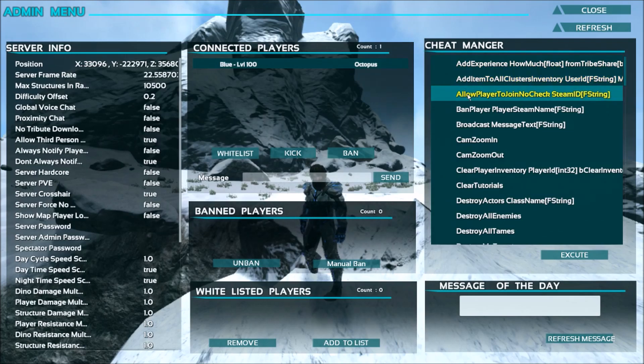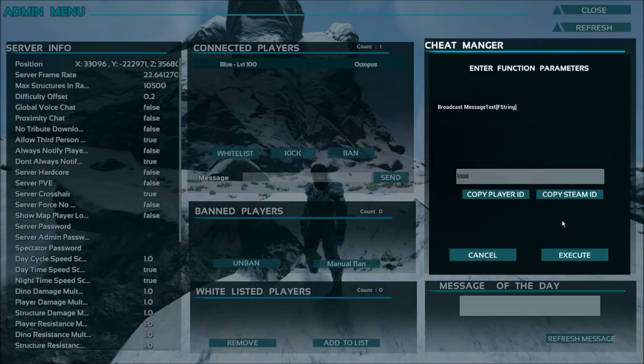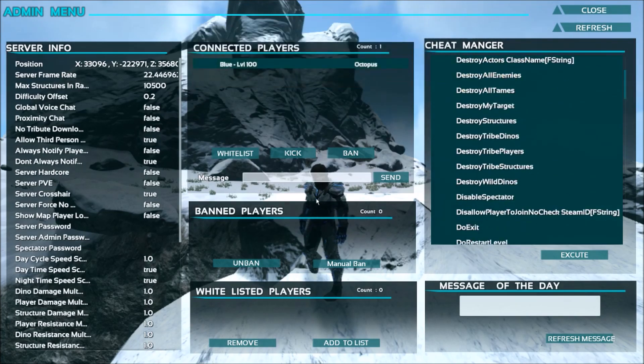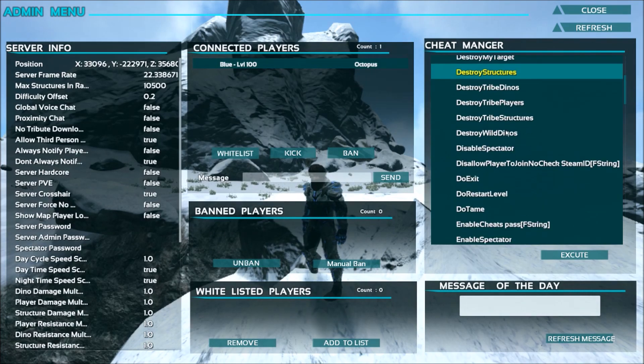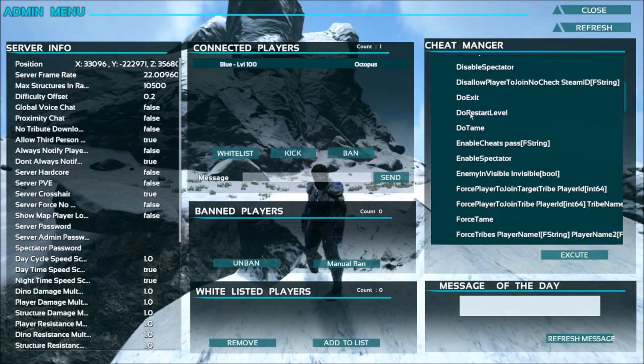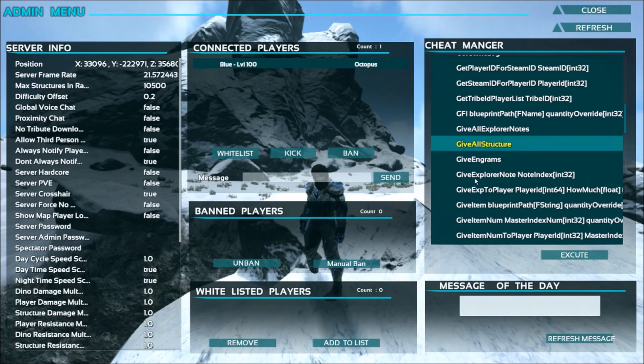There are things such as allowing players to your whitelist if you have a whitelist for your server. Banning players is very important. You can broadcast a message to the entire server, clear a player's inventory, get rid of their tutorials, destroy all their dinos and structures just by looking at them. You can use DestroyMyTarget to get rid of something, restart the level, force tame a creature, give yourself all the tribe structures or all the engrams in the game.